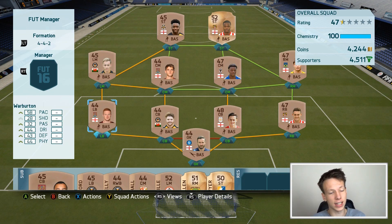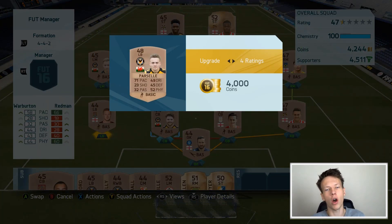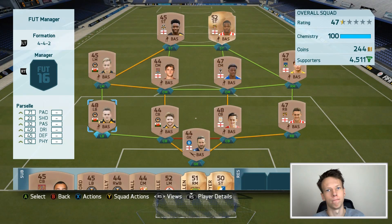One of our liabilities is Warburton — 58 pace on the left back. He's not going to do anything against teams with fast wingers. So we're upgrading him four ratings and upgrading him into Parcell. That is going to be where the episode comes to an end, guys. I hope you enjoyed it — if you did, it would be appreciated if you gave it a thumbs up. In the next episode, big things might happen because we are very, very close to the new sponsorship deal, and that would be pretty big for upgrading a player a lot of ratings. But for now, we're going to end it off. Thank you very much for watching, and I'll talk to you guys later. Bye-bye.